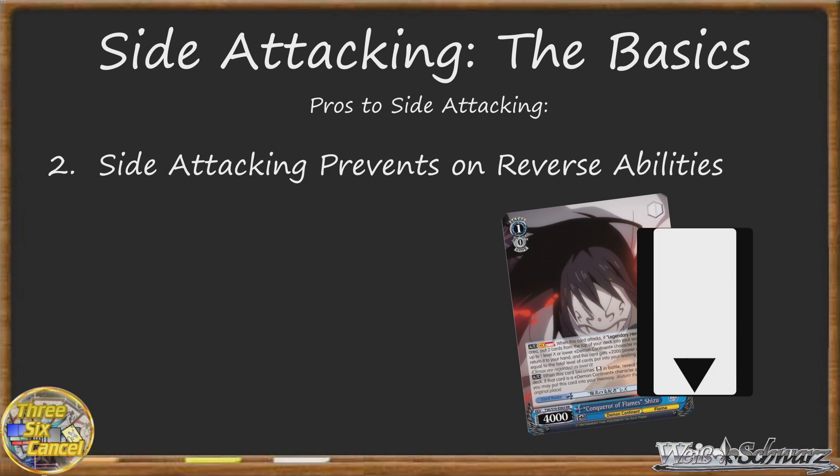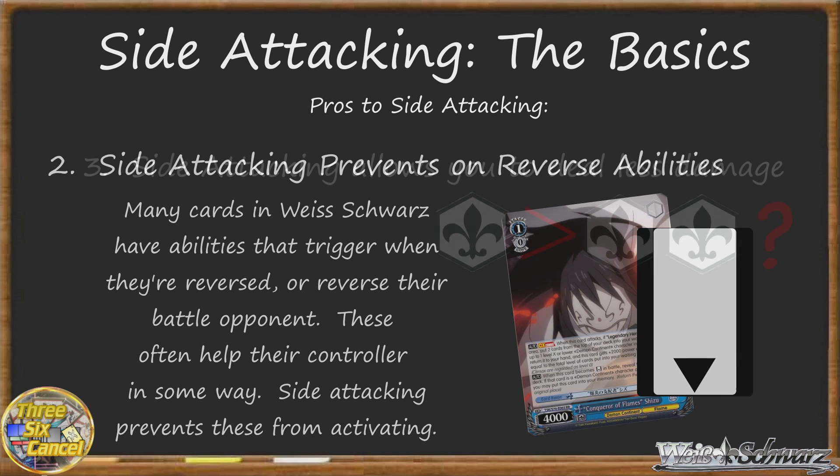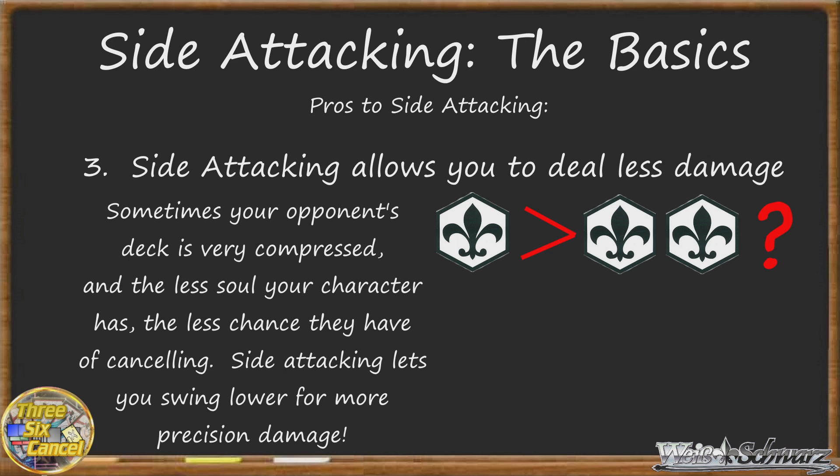There are plenty of counters that have other harmful effects to you, from resting one of your characters to preventing a character from dealing damage or even dealing damage back to you. If you know your opponent is running cards with effects like these, side attacking denies them the ability to use them during that battle. Second, another pro is that side attacking denies your opponent any on-reverse abilities that their characters have. Finally, another positive that comes from side attacking is that you deal less damage if you side attack against characters that aren't level zero. But wouldn't that be a negative? Well, not always. There are times in Weiss Schwarz that you actually want to deal less damage per attack.